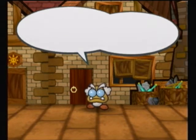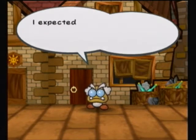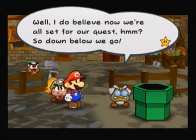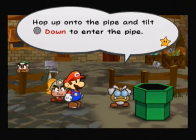Would you like to practice your action commands a bit more? Nope, got it. I expected nothing less, Mario — you're a quick learner, you're already a pro. Now that we're all set, down below we go, under the pipe. Tilt down to enter the pipe.